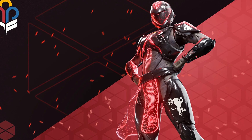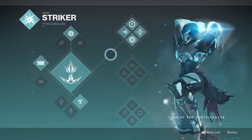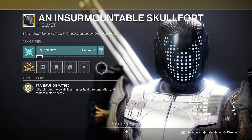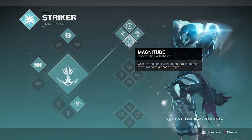For Titan lovers out there desperate to regain their title from last year, there's tons of choice for easy laurel creation. Arc-wise, I'd pick the Code of the Earthshaker along with the Insurmountable Skullfort exotic helmet. This exotic always comes out when maximum ability uptime is required, as any melee kill with the shoulder charge will instantly recharge it, allowing you to destroy everything. Plus you get 2 grenades as standard, making it as easy as it gets to create laurels.